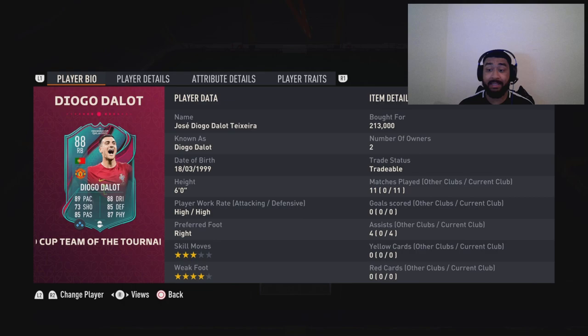Cristiano Ronaldo flashback card came out and Dalot links to Ronaldo. His card is absolutely insane — the only card that's probably better in the game is Walker. It's close between them two but Walker is just about better, but this card is still great.